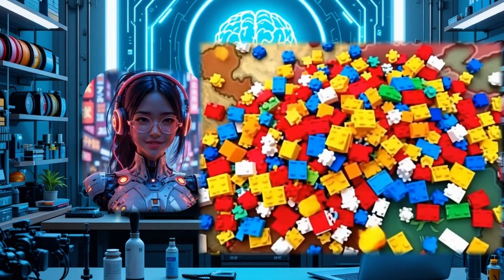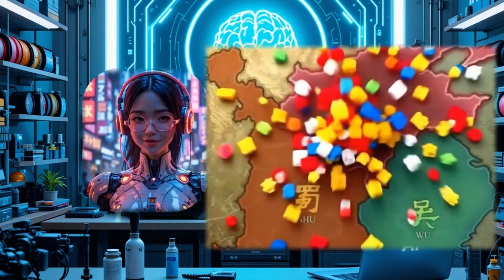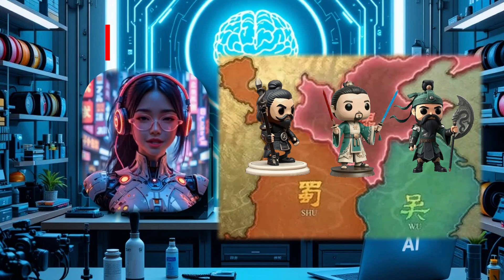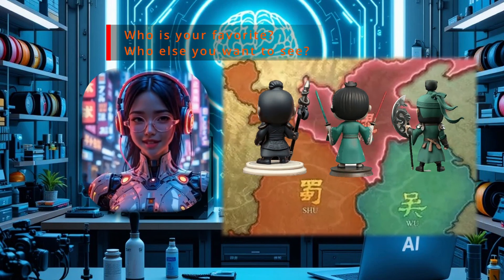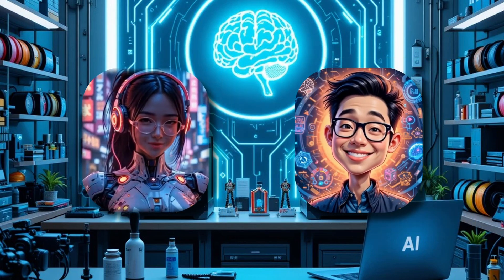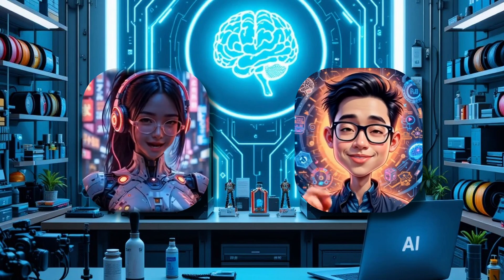And since Steven loves Three Kingdoms heroes, we'll create Liu Bei, Guan Yu, or Zhang Fei — your pick! Let me know in the comments who is your favorite, or who else you want to see. So Steven, can you show us how we're going to generate a 2D character?